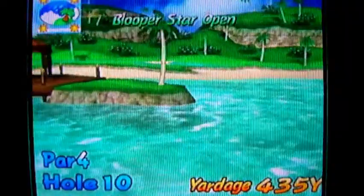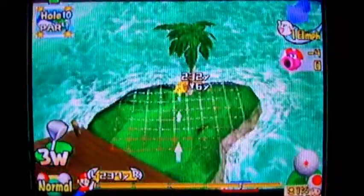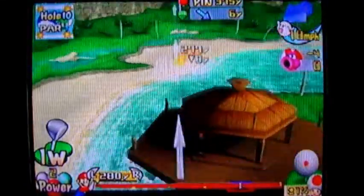Next hole! Number 10, starting off the back nine, and there's a nice dolphin ship over there. This is a pretty interesting hole because you can do one of these things right here — you can aim towards this patch of fairway over here, and then aim towards the green, which is off in that direction there.